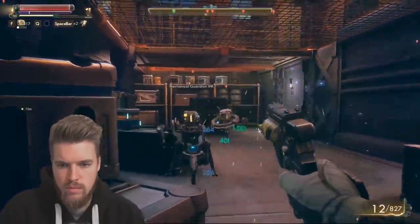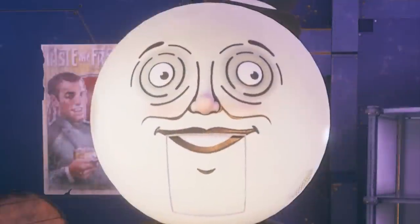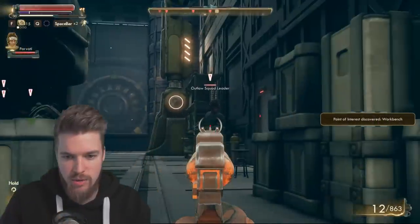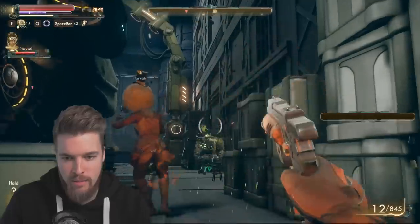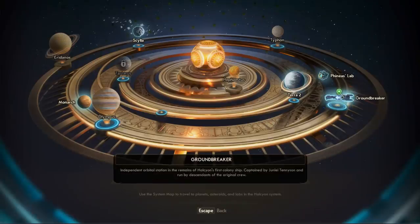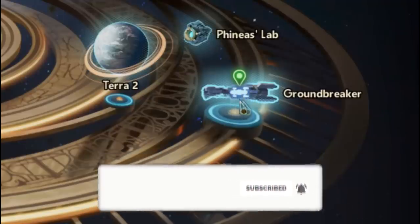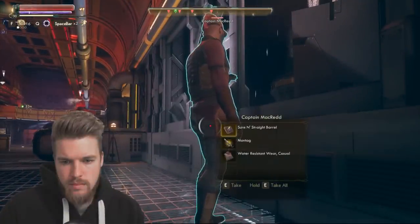Hey guys, ESO here, and in today's The Outer Worlds guide I'll be showing you another six unique weapon and armor locations in the Outer Worlds game. We've already covered all the secret weapon locations in the Emerald Vale - you can find those guides linked in the playlist below. In today's video we're covering all six unique weapons and armor located at the Groundbreaker, the next location you'll visit in the walkthrough. If you enjoy guides like this, don't forget to subscribe and hit the bell icon.